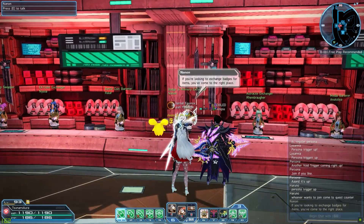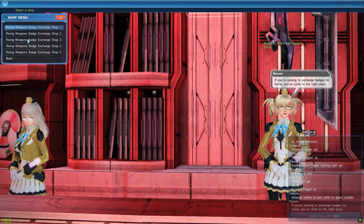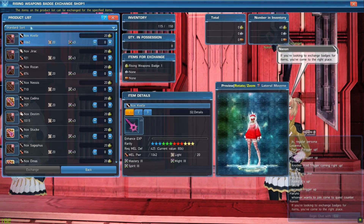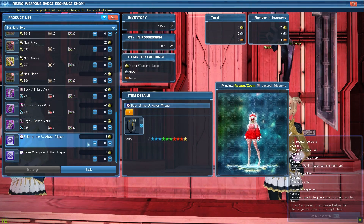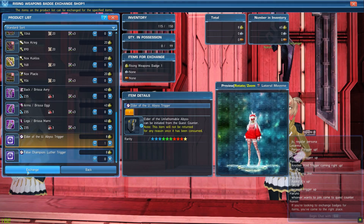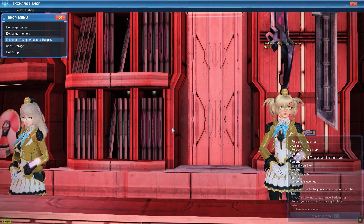Hey everybody, I just want to cover the ultimate Elder Triggers that you can purchase with Rising Badges 1s and why they're so good. They're not the best out there, but they're pretty solid. This is where you go get them — Rising Badge 1 from the counter in the shopping plaza.